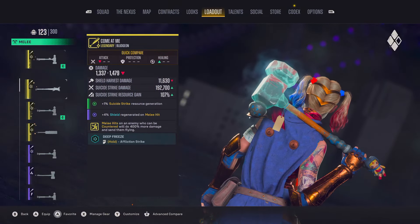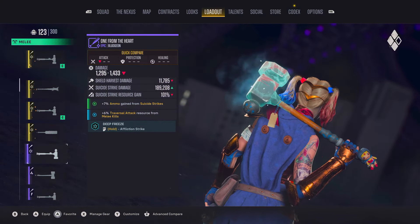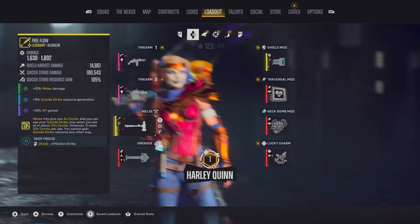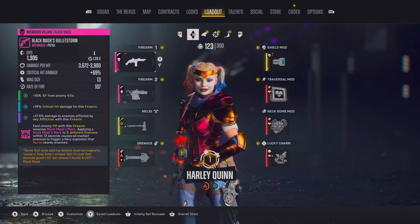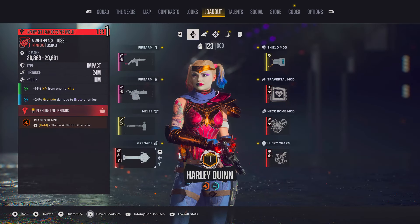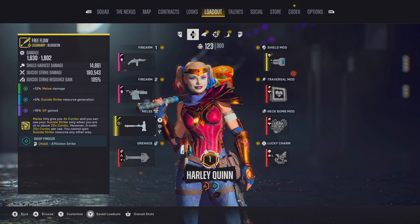This is a looter shooter, so obviously gear and weapons are going to be a massive part of the game, and luckily Suicide Squad has this in abundance. Like in most games, these are going to be different rarities, but the best ones you're going to be aiming for will be legendary, infamous, and notorious pieces — they all have their own distinct feel to them. Some hit a little bit harder but have a slower rate of fire, others are more accurate with better stability. Even though stats are great, the main thing I'd say is that you're going to want to get a perk on these weapons that you want to build around for your character.